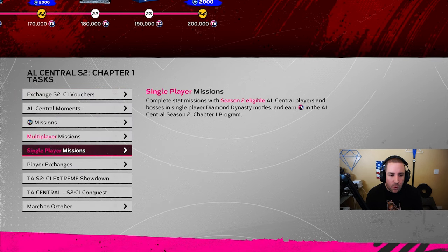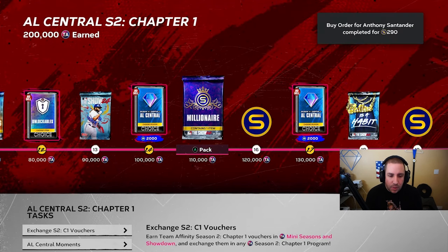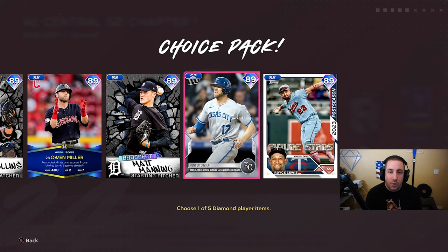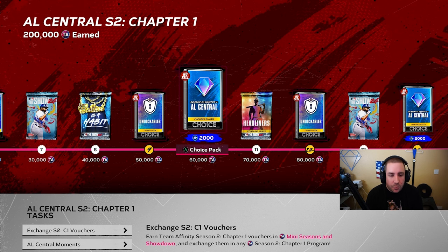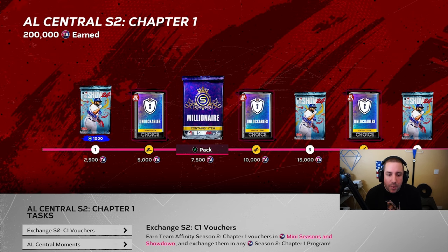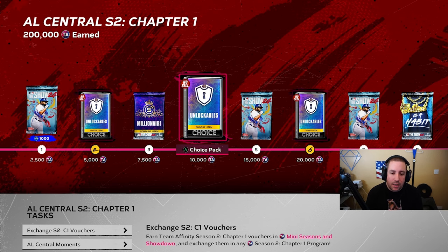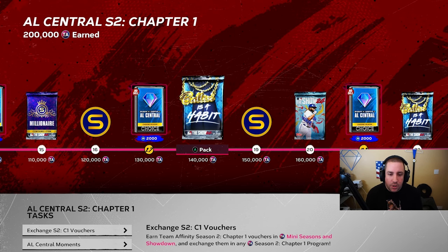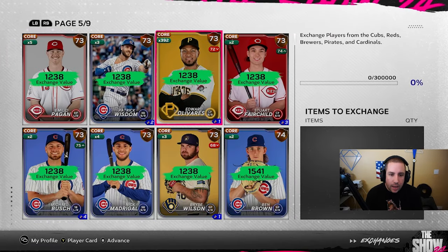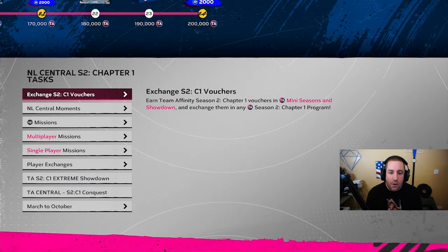Why do we want to finish team affinity fast? It gives us XP and unlocks some of the better cards in the game. In chapter one there were 89 overalls, but for chapter two we should start seeing better cards that fit our lineups and captain boosts — we might even get another captain. You also get free packs, free XP, and it helps you unlock that boss card. For each division, look for a player in that 73–74 overall range at quick-sell price.